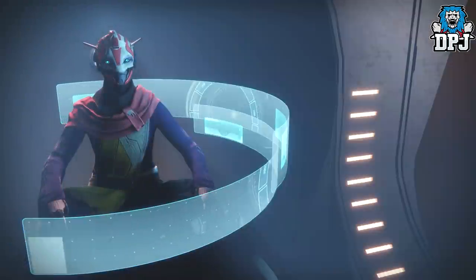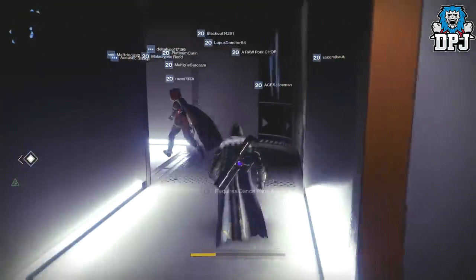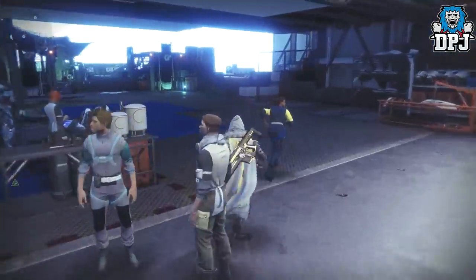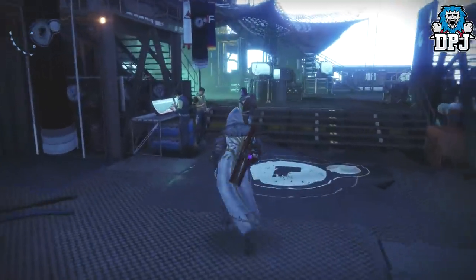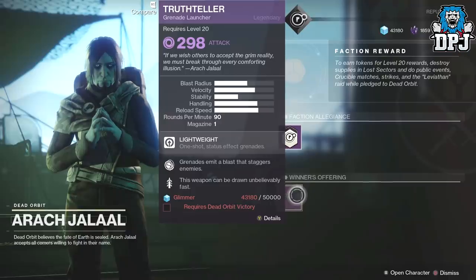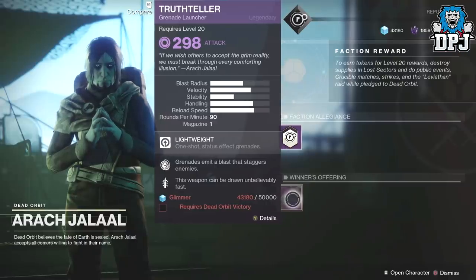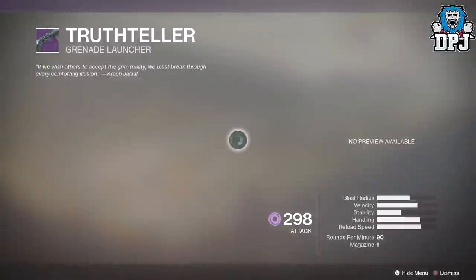Now we're going to check out Dead Orbit - the faction I'm choosing this time around. It's the one faction I didn't do on my Hunter last time; I got all the Titan gear from Dead Orbit but no Dead Orbit Hunter gear, so this is definitely the one I'm going to be grinding. Their winner's offering is probably the worst - it's a Truth Teller grenade launcher. Bungie obviously don't want them to win two times in a row, so everyone's going to be picking New Monarchy because of that sword.